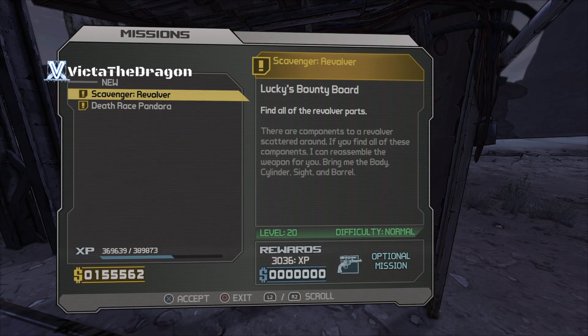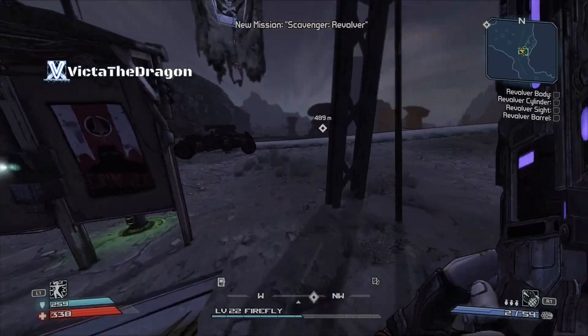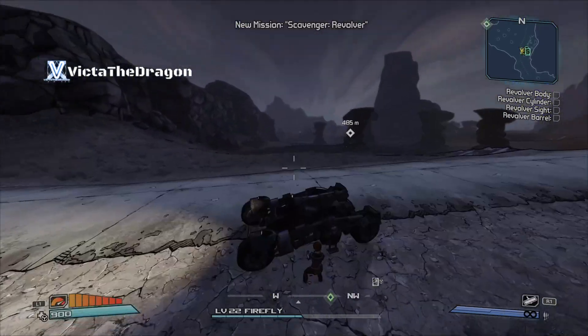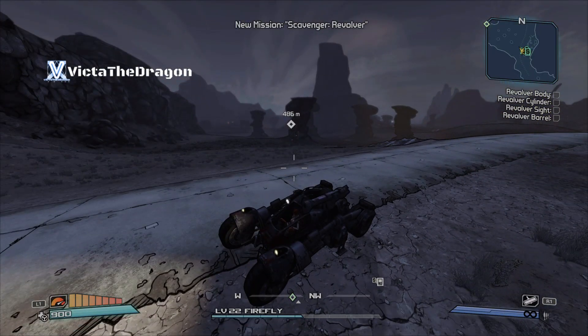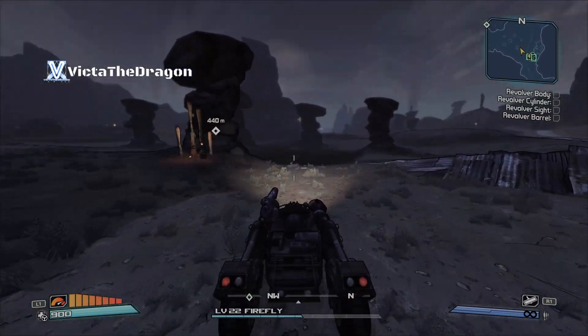Hi guys, welcome to Borderlands. We're doing the scavenger revolver quest. Funny thing is I'm actually holding one of those weapon types as well. We've gotta go get the revolver barrel, sight, cylinder, and body.